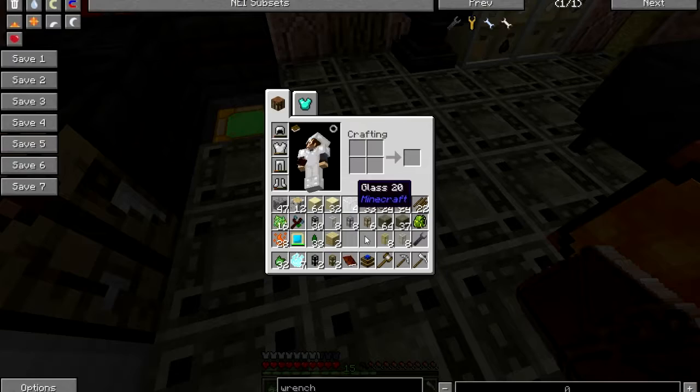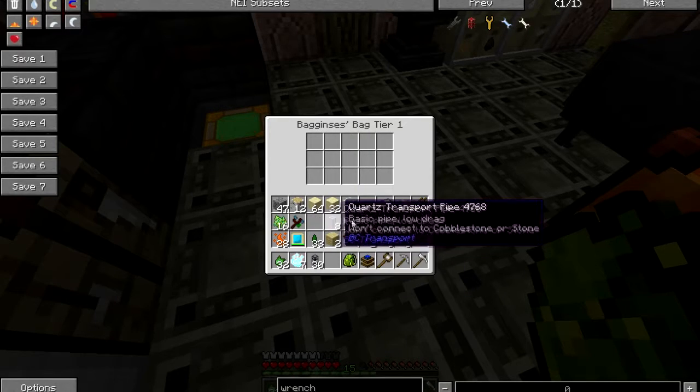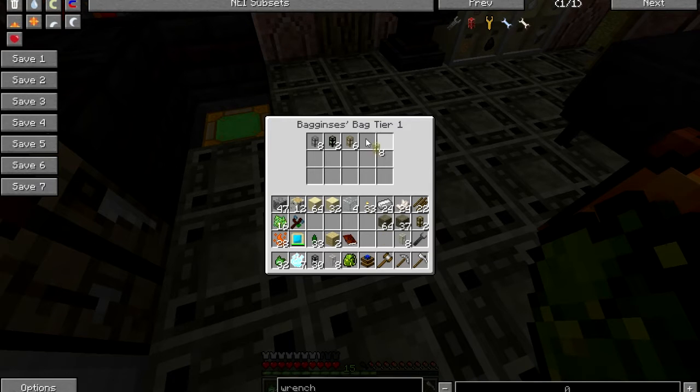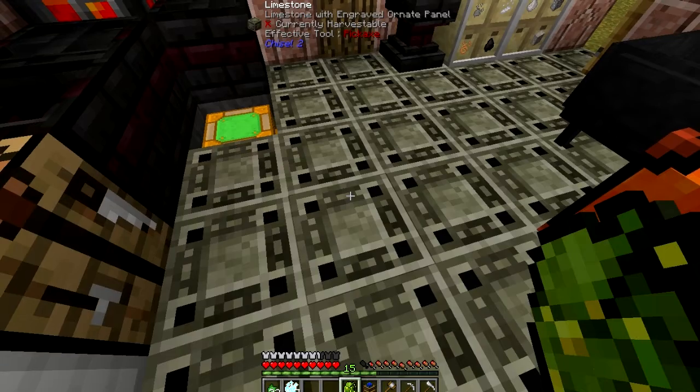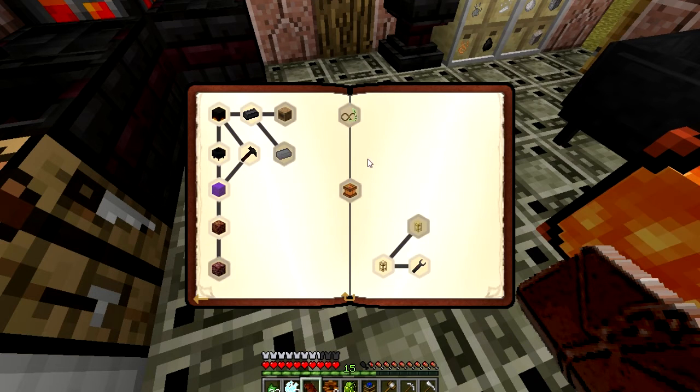My inventory is too full. That's fine — I have a bunch of pipes that are going to get shoved into a backpack. I wish I could shift-click. There we go. Stuff finished — hooray!